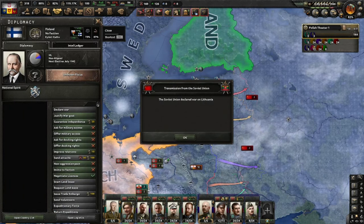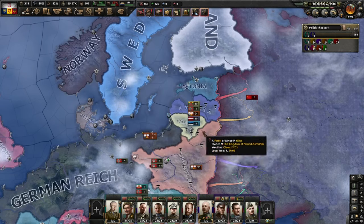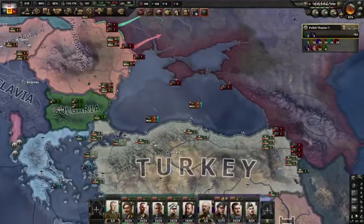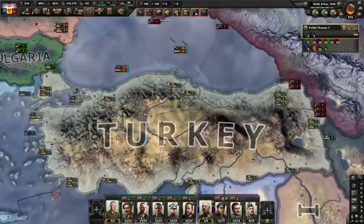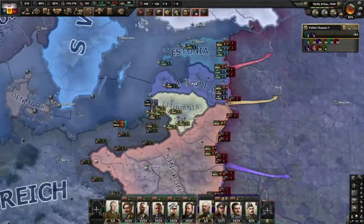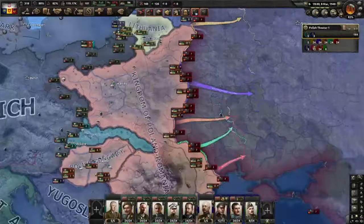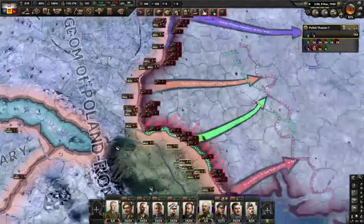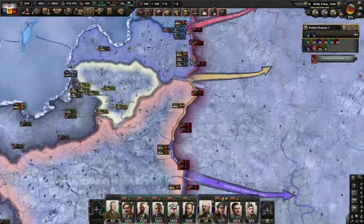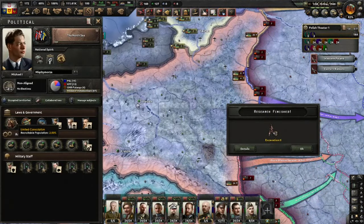Soviet Union declared war on Lithuania. Didn't see that one coming. We can join their wars — they'll call us in anyway. They'll probably also call in the Turks — that's their risk. Ready for them, let's go. It's tempting to just storm in here, but we want the Soviets to storm into us. We can however go to war economy and extensive conscription. We also want to get rid of free trade, but we need a little bit more political power.